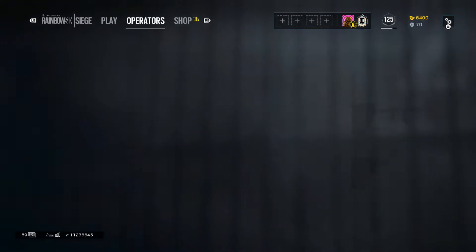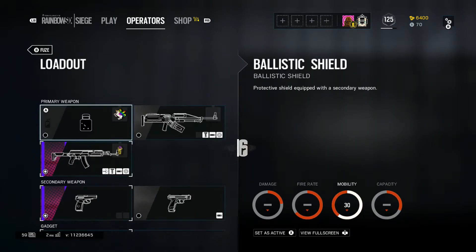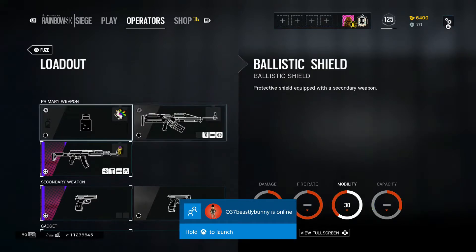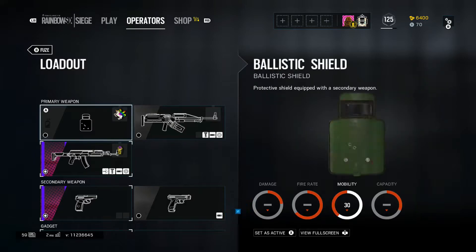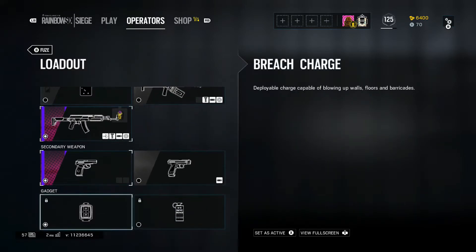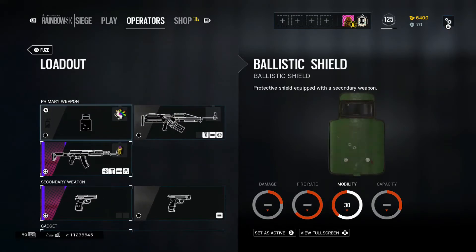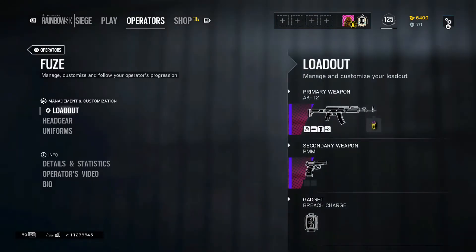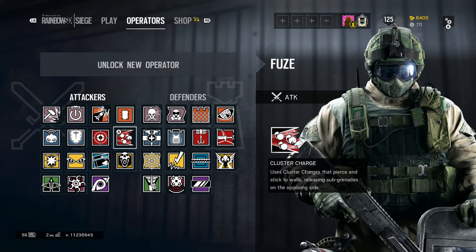Moving on to Fuse, you have a shield, the AK, and the 6P41. I hate the 6P41 — I think it's one of the worst guns in the game. The AK is okay but has a lot of recoil. The shield is pretty good, and if you pair it with the PMM it's overpowered. For gadgets, I think you'd be using the breaching charge — that's the best option for Fuse.